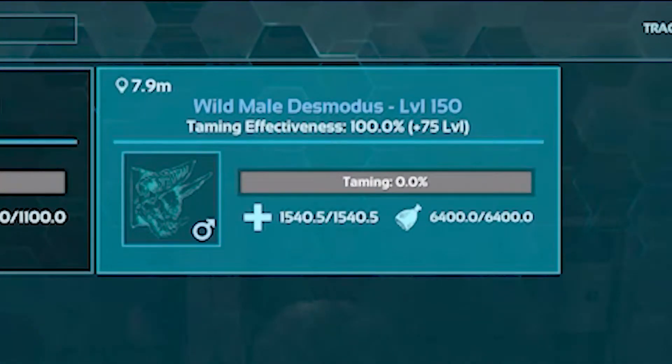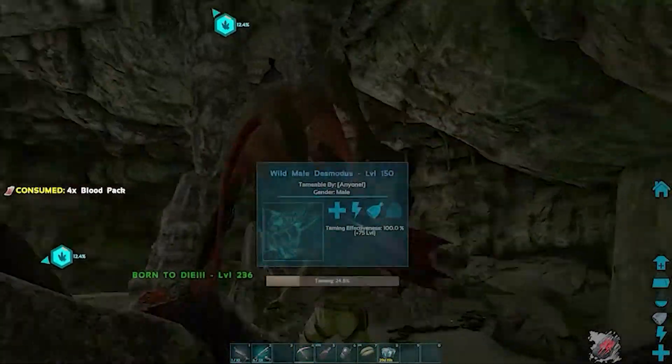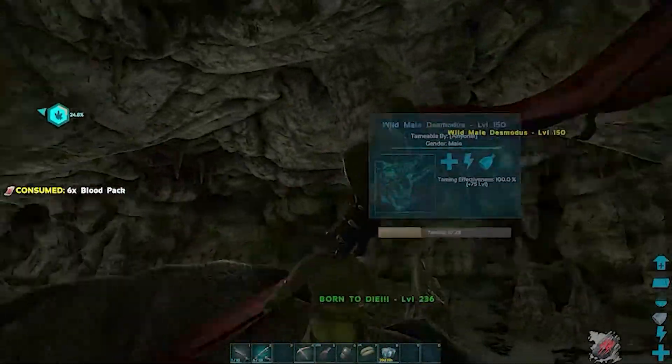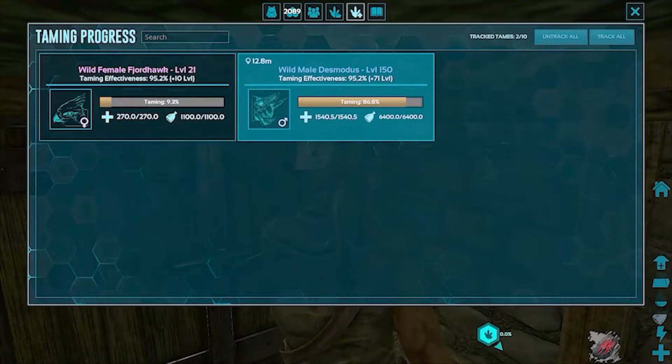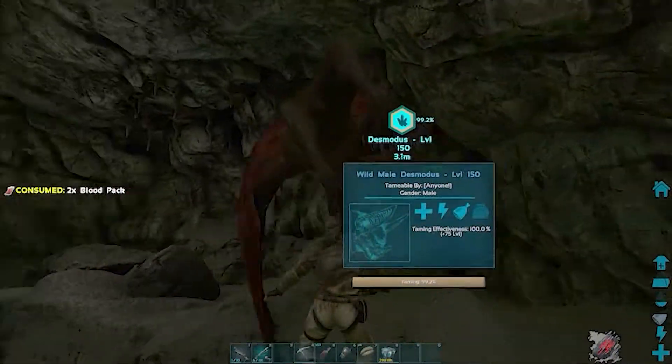Once it has reached 100% taming effectiveness, you can now fully offer yourself up to the Desmodos to complete the taming process. Please be aware that its taming effectiveness will drop the moment it starts to feed from your character, so it's in your best interest to let it cycle between feeding on your character and your tame towards the end. The Desmodos will consume 10 blood packs at a time, so you can use this number to time things out properly.